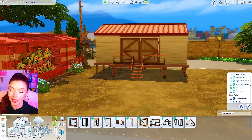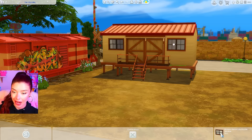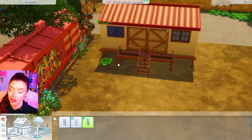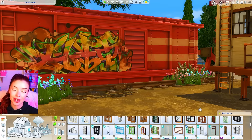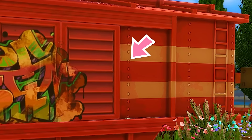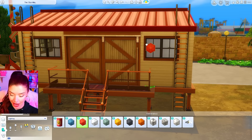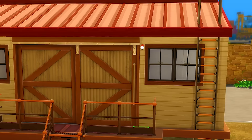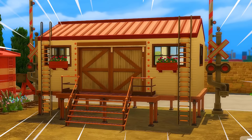Whatever we spin for later will obviously have a big influence on the exterior as well. I just want to build the shells a little bit on the outside first, just to get a general idea of what this lot will look like. So I've added some ladders there. And on the trains themselves there are these tiny little bolts, so I think I'm going to grab these wall lights from Eco Lifestyle, size them all the way down, and place them in between my windows, running them all the way down the front just like they are on the train.